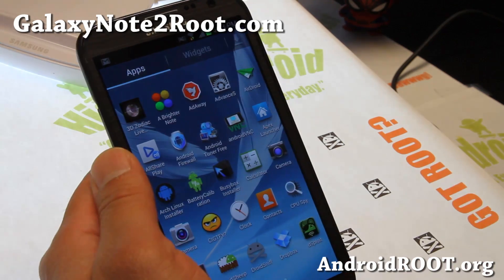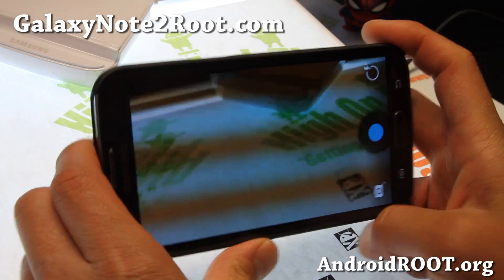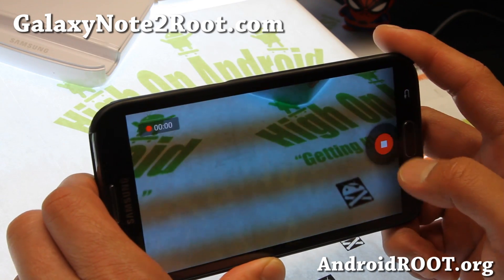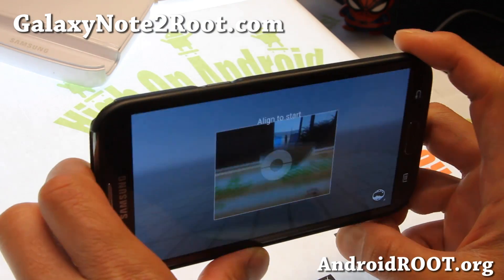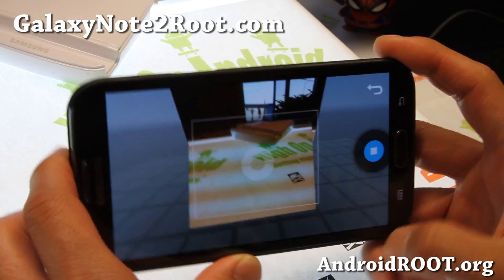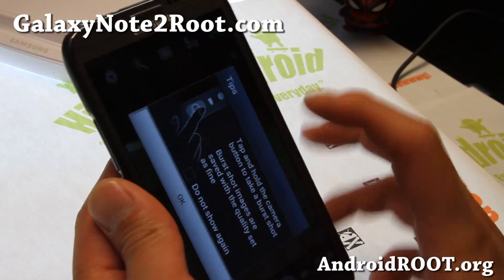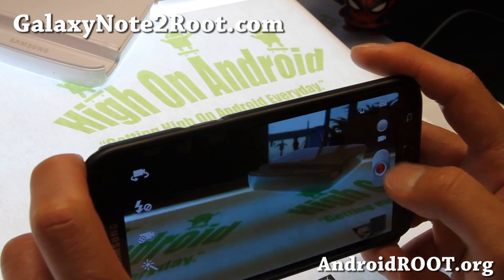Let's go into the important points. It does come with Android 4.2 Photosphere camera working just perfect — recording videos just fine — and you can get Photosphere. Also, for the Note 2 camera, the bitrate has been increased if you do make videos.